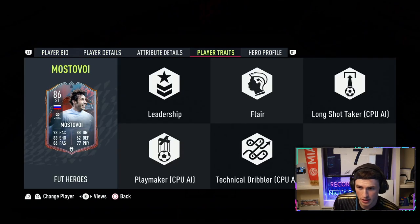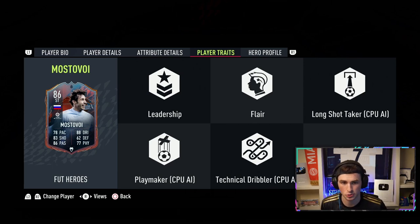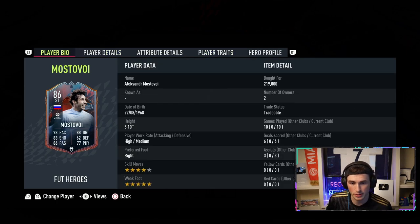This card has a lot of nice stats — long shot taker, leadership, flair, playmaker, technical dribbler. I think he's a great box-to-box, at least the more attacking one. I think he's a good CAM because he's got the right work rates for it. The coolest thing with this guy is the five-star weak foot.